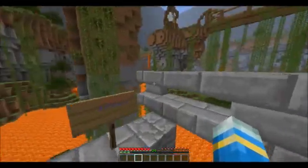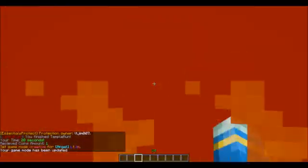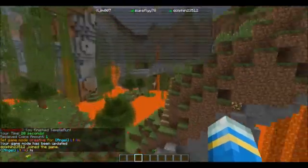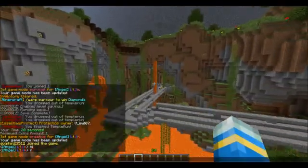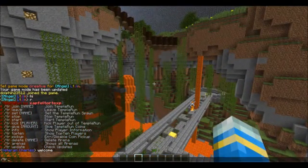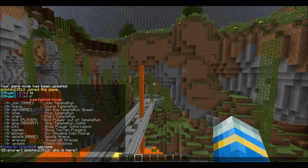Here we are at the end. When you click the sign, it says your time and the coins you collected. You can also disable or enable coin pickups. I'm not sure about all the commands — I think there may be a top 10 leaderboard command: /tr top10. He hasn't developed that fully yet.